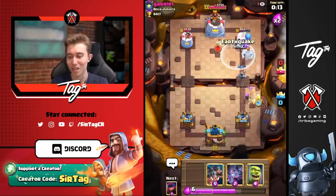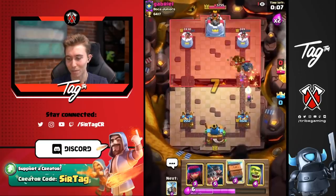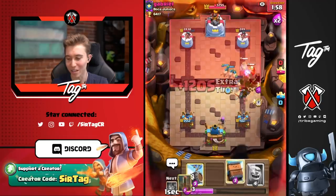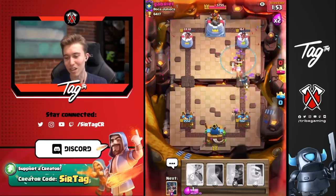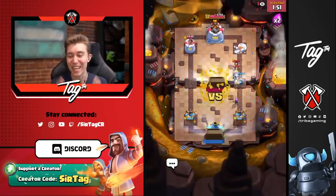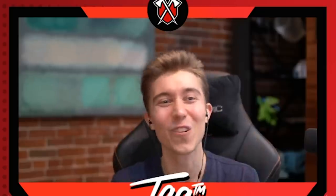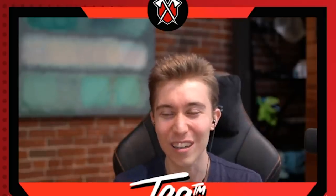Earthquake for chip damage to force more elixir. Going bats since he just used zap. The bandit might get a bit of chip damage on us in time, but all I need is royal hogs, earthquake, and we walk away with a win. GG well played, peace out brother. PEKKA bridge spam is extremely difficult to play in the meta — you can't break through decent players with royal hogs because they'll have goblin cage, firecracker, and royal delivery to bounce everything back. It just feels like bashing your head into a wall.